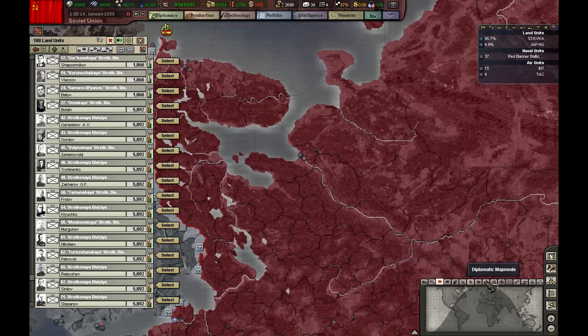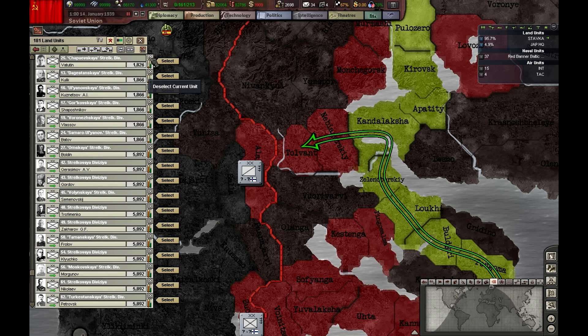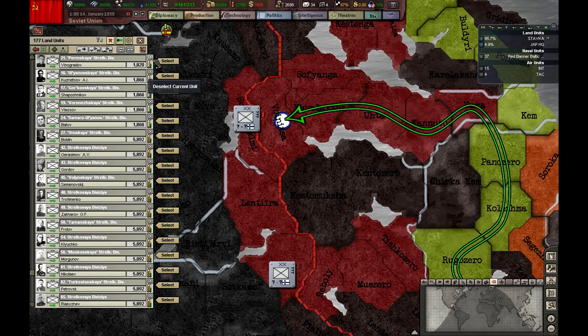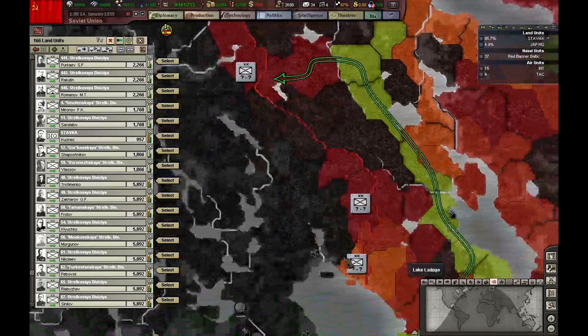All leaders have been assigned, so I'm going to start moving these guys to the front line with the Finns. Five divisions per province — something like that — are more than enough. Probably overkill.